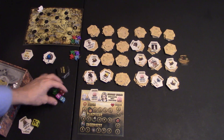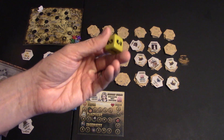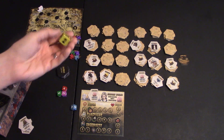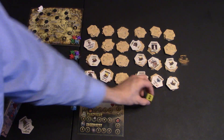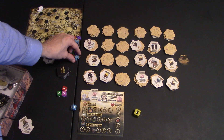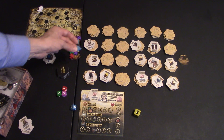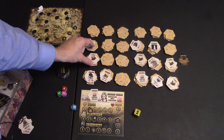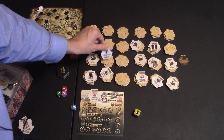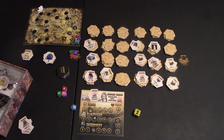Each player also has their own colored die. There's also this big die with a one, two, three, and an emblem. The first player rolls and moves that many spaces — one, two, or three — anywhere they want. Let's say she moves two spaces. She can go fight something, or just stop and collect a treasure. Or she can go to a new tile, flip it over, and do what it says.